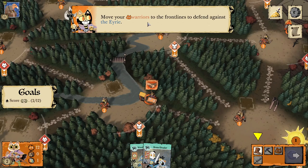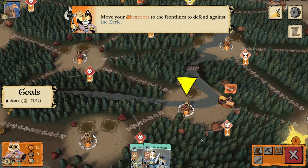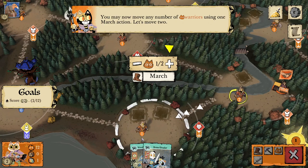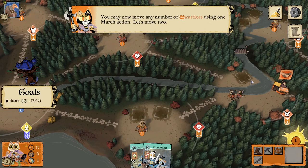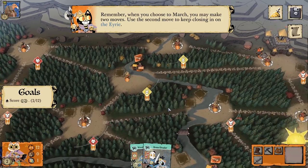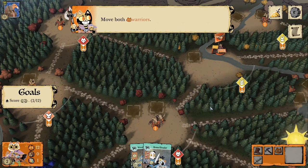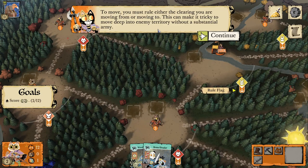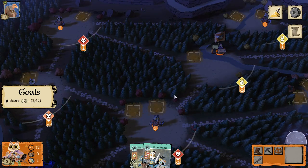Hello there, kitty cats. Move your warriors to the front lines to defend against the Eerie. You may now move any number of warriors using one march action — so it's not one by one. You can move from one clearing to another clearing two times. When you choose to march, you may make two moves. To move, you must rule either the clearing you are moving from or moving to — this can make it tricky to move deep into enemy territory without a substantial army.